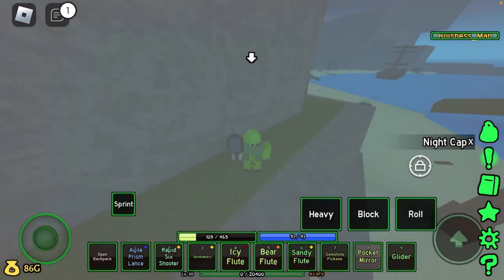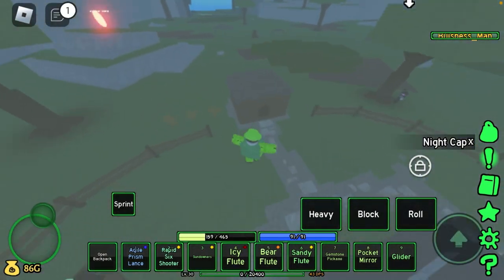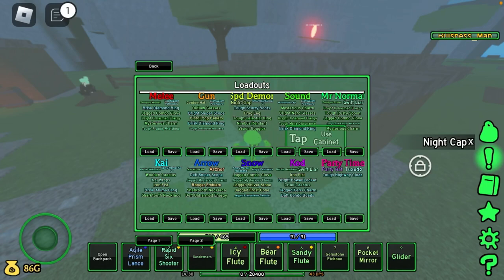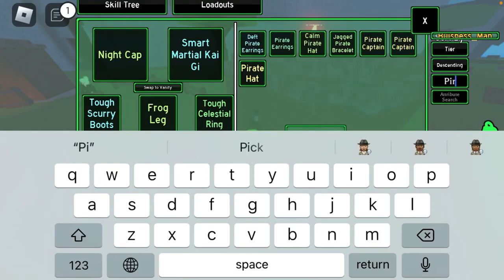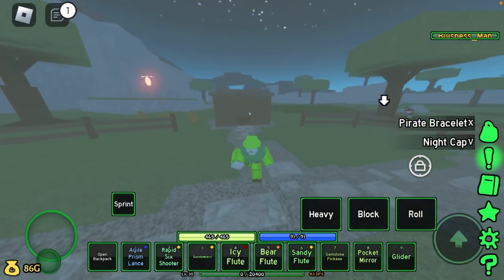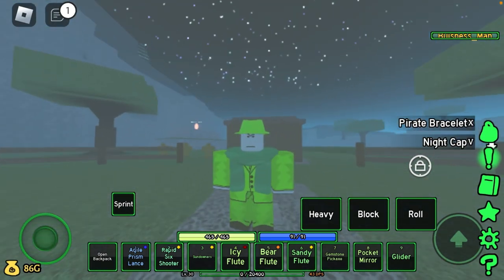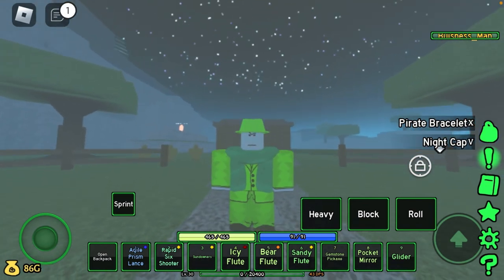Now I'll show you the new item he drops. It's called the Pirate Bracelet, and it gives you the ability to jump backwards like Pop Off Pirate. So if you ever wanted to do that, now you can. Thanks for watching and have a wonderful day, bye!